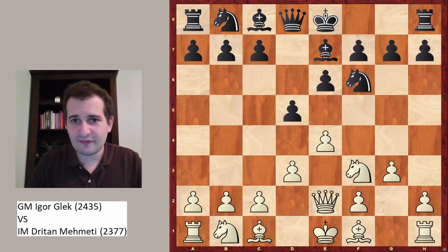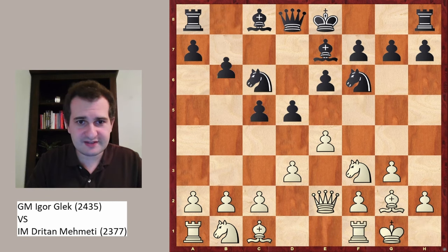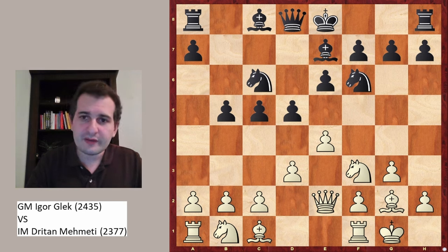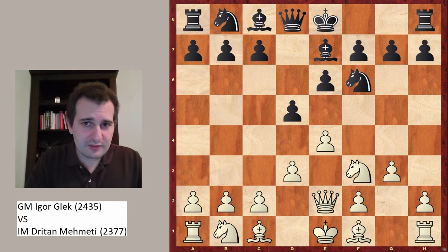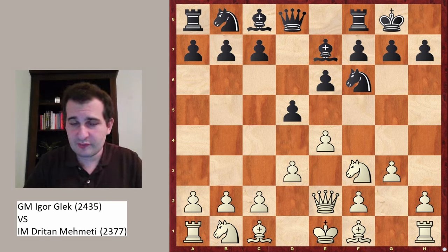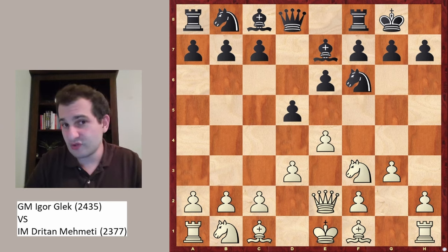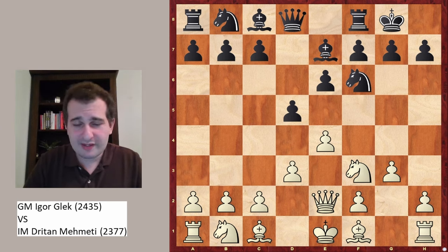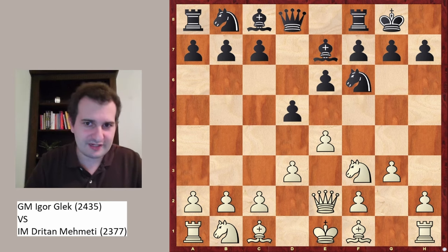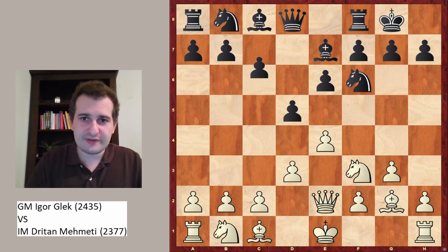So far very similar moves: g3, and now the most common move is c5, Bg2, Nc6, white castles, and black plays b5. However, in the game black castled immediately, and this is a little bit less common because now the king is on the kingside and white knows he is most likely going to play e5. If the king was not on the kingside, white might hesitate because there might be less to attack, but black decided to castle.